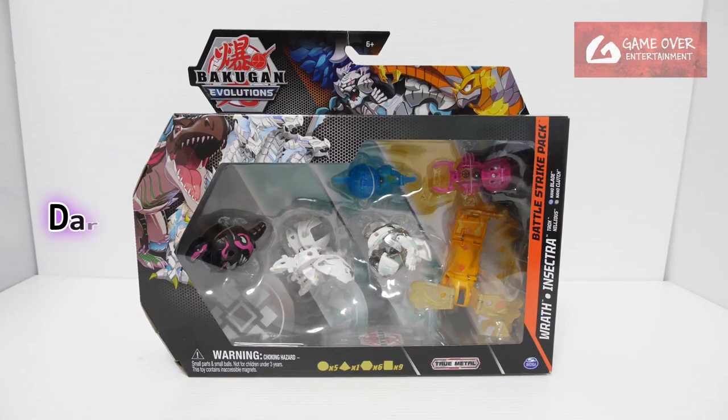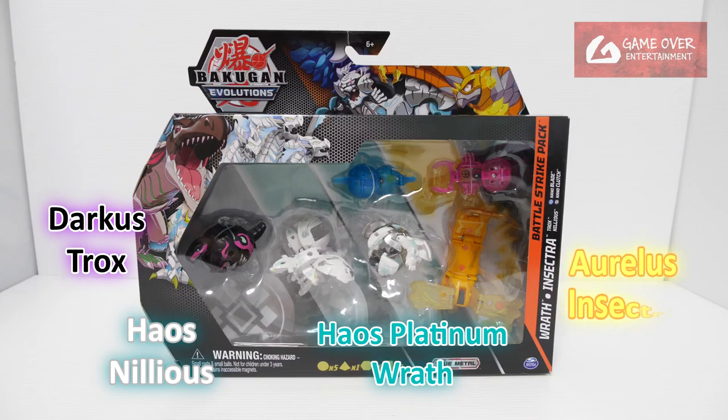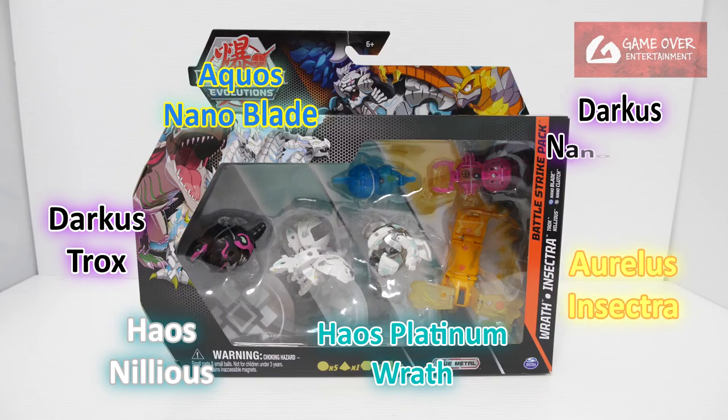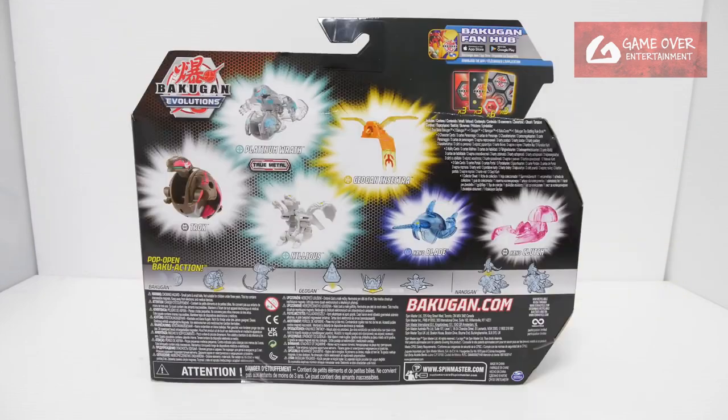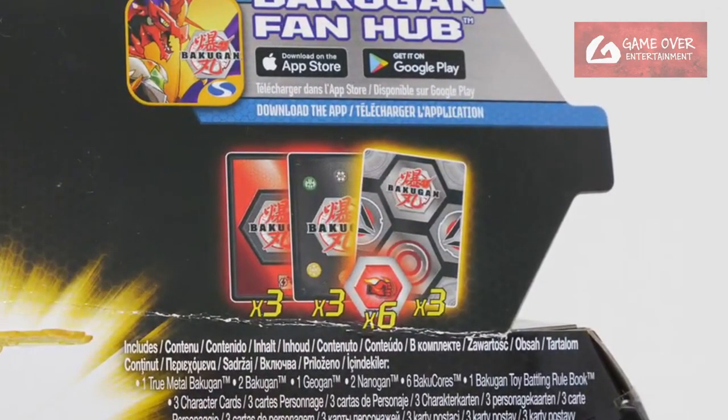So anyway, what's included in this pack? We have Darkest Trox, Heos Nelius, Heos Platinum Rev, Aureless Insectra, Aqua's Blade, and Darkest Clutch. What's included is 3 gate cards, 3 character cards, 3 ability cards, and 6 Bakugan cores.